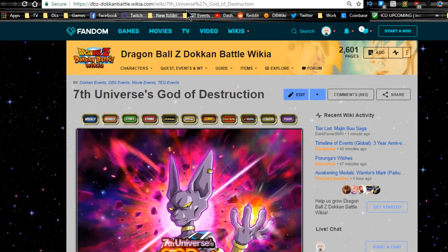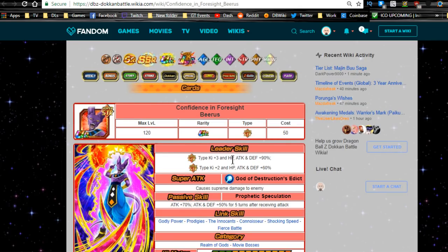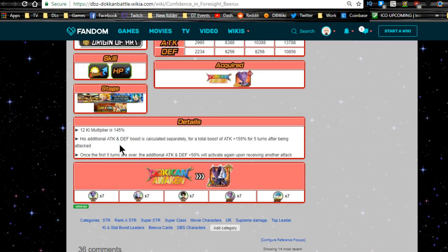Once you get seven metals, he Dokkan Awakens into Confidence and Foresight Beerus, now Super STR type: Ki +3, HP/ATK/DEF +90%, Extreme type Ki +2, HP/ATK/DEF +60%. He still does supreme damage. Passive skill is now "Prophetic Speculation": ATK +70%, ATK and DEF +50% for five turns after receiving an attack, and he gains Fierce Battle. Categories remain Realm of Gods and Movie Bosses. 12-Ki multiplier is 145%; additional ATK and DEF calculated separately for 155% for five turns after being attacked - reactivates after the five turns expire.